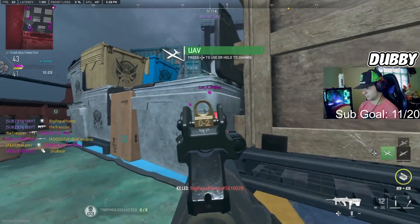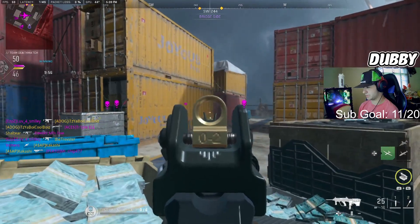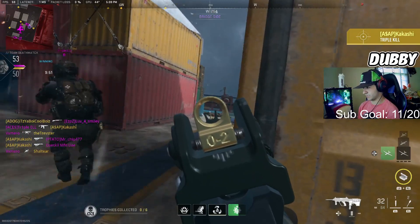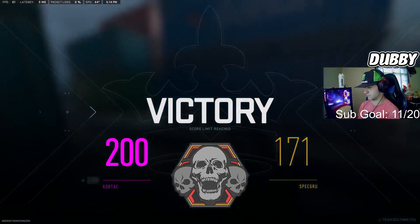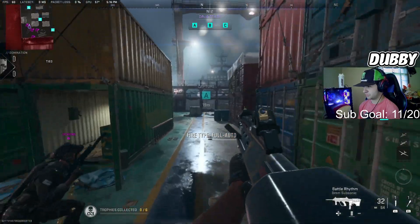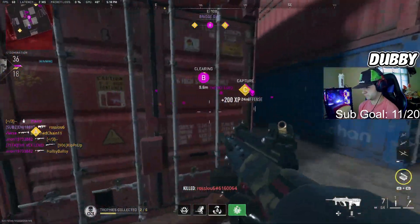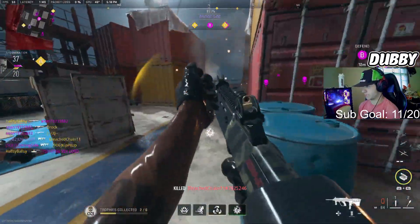Couple more double kills, there we go. The mounted and crouch ones are the least fun kill challenges for me, but they're pretty easy when you get the right lobbies. All right, couldn't get any other camos done that match but we should be close on both. We should be able to get most of this done next game — and that one should be done.